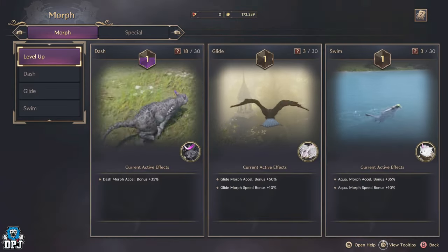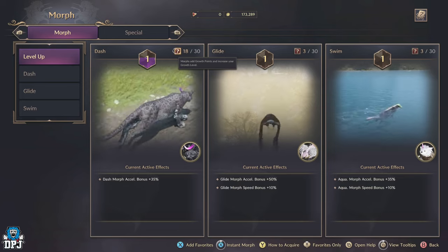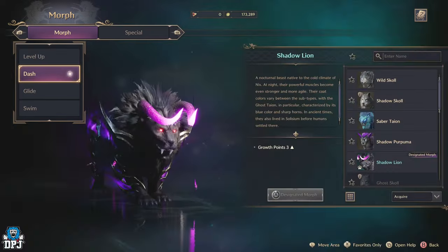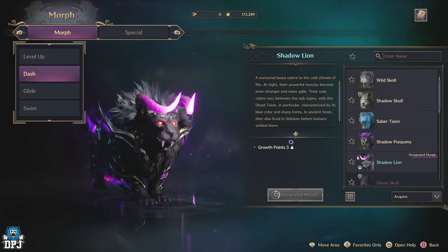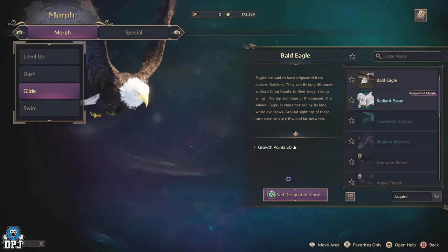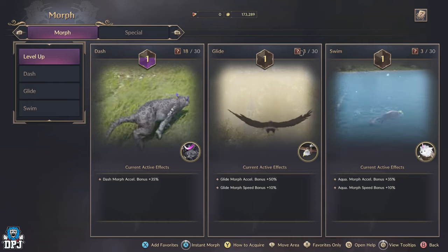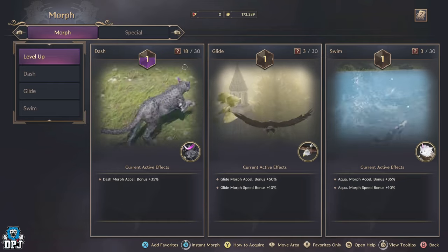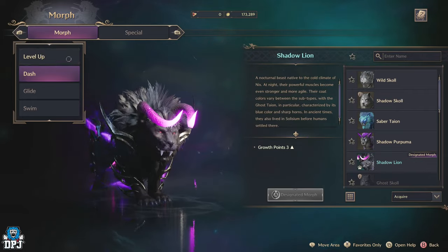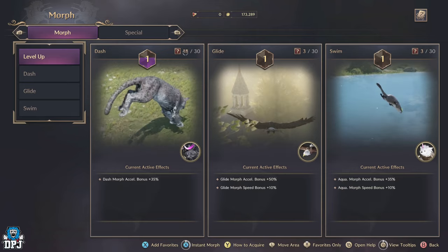What about the growth level? Within each morph category of dash, glide, and swim, you will see individual morphs you can select. Each of these individual morphs has a certain number of growth points tied to them, ranging from 3 to 30. If you have a morph with 30 growth points, it doesn't mean that when equipped your growth level will automatically be 30 — that's not how it works. A certain number of growth points are needed to unlock growth levels, and it's different for each section. As soon as you unlock different morphs, the growth points are automatically added into raising that growth level, even if you don't have said morph equipped. Once unlocked, the growth points are added into the overall growth level tally.